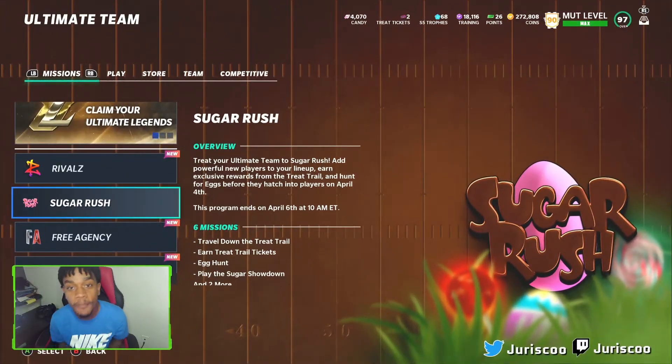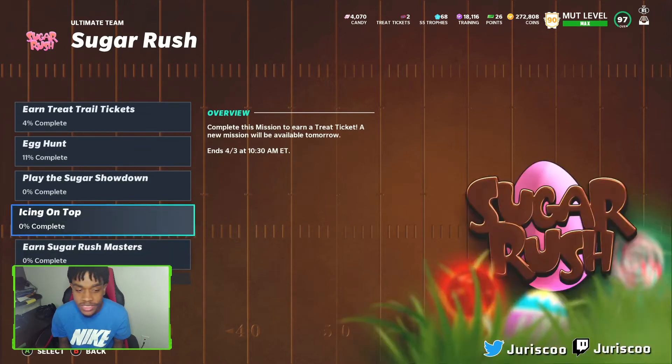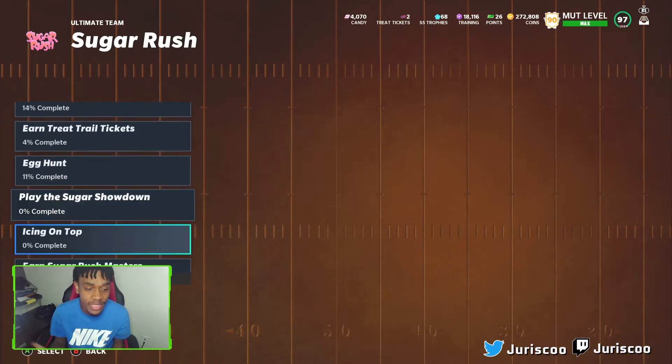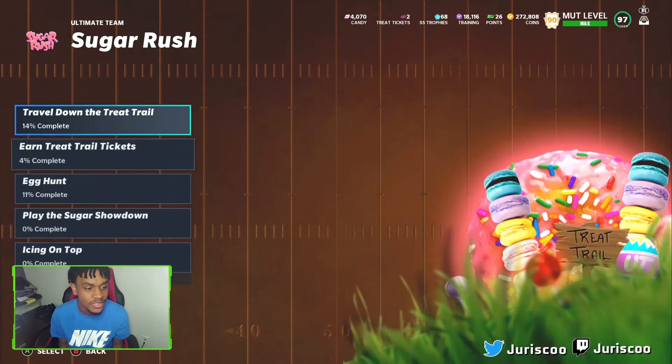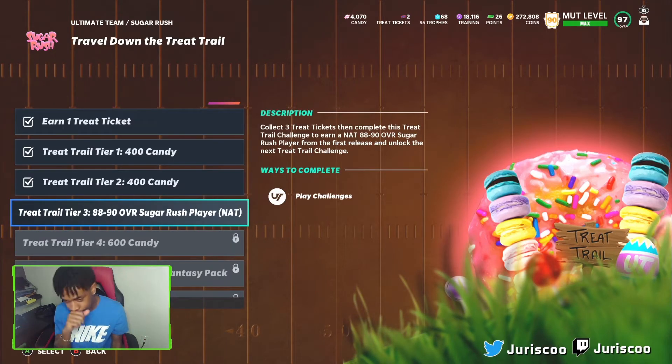Alright, hopping into part two of the promo. EA didn't go crazy with this part two — they basically just added some new players and that type of stuff. Looking at the missions, they look exactly the same; they didn't really change. You still have the tree trail tickets and all that.